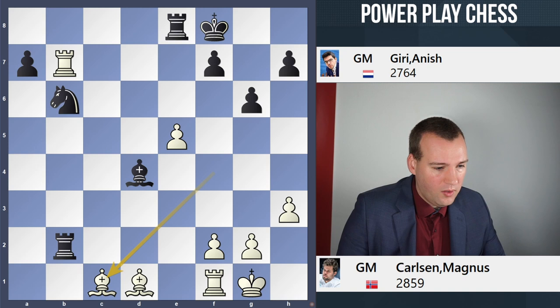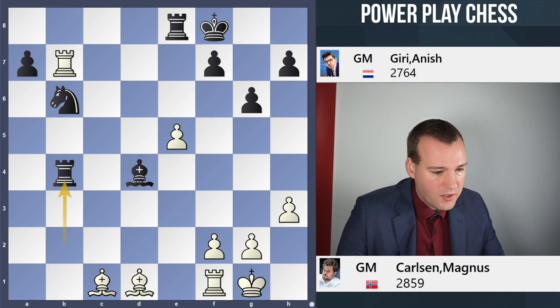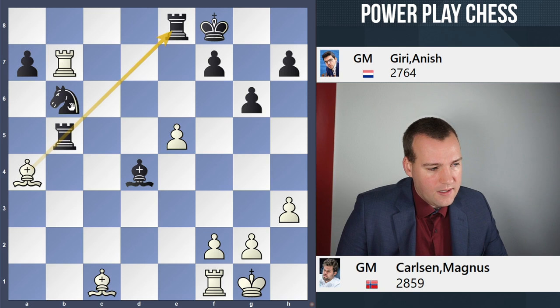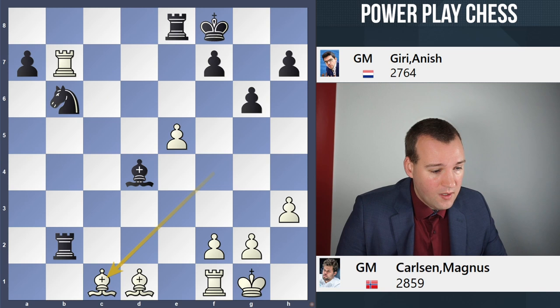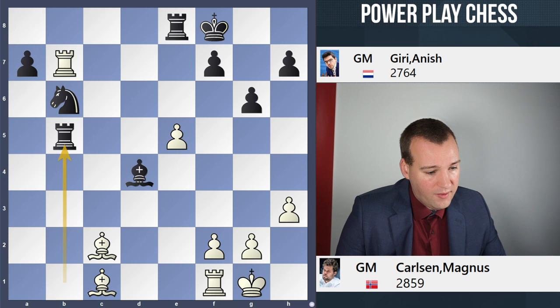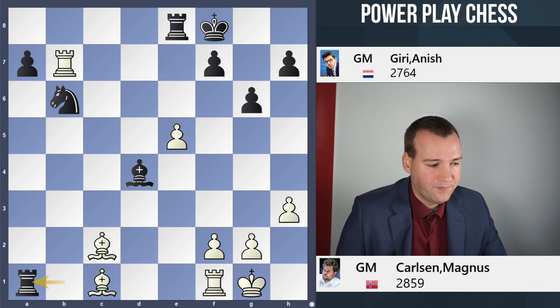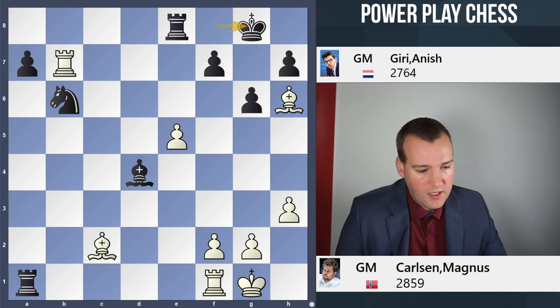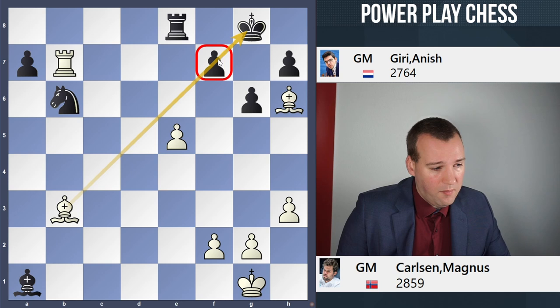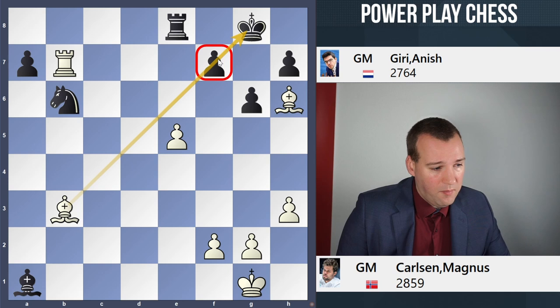For example, if you would play Rb4 to keep the b3 square covered, there is Ba3 with a very unpleasant pin. And if you would play Rb5, also trying to keep the square covered, there is Ba4 with another skewer — black cannot take with the knight as the rook on b5 would be hanging. Basically the same happened in the game. There followed Rb1, but we start with the move Bc2. In the game there followed Rb5, and then Ba4 is a possibility. Rook a1 is not possible on account of Bh6 check, Kg8 — the rooks can just be exchanged and then Bb3. Black's pieces are out of play and Bxf7 is a big threat — white is simply winning here.